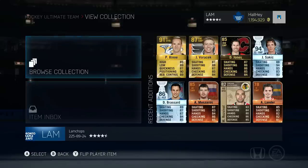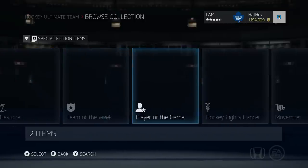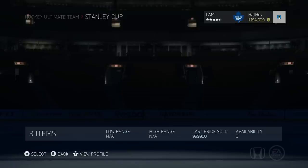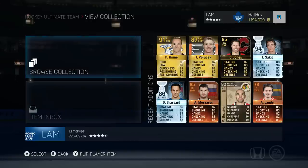Before I end this episode, I want to let you know about a huge giveaway I'm doing on Twitter right now. In my special edition items, under the Stanley Cup cards, we've got a Steven Stamkos card worth a million coins that we're giving away. If you want a chance to win, I'll post the link in the description box below. All you have to do is retweet and follow. I'll be choosing the winner and posting the results — 100% legit. This is open on all consoles: PS3, Xbox 360, Xbox One, and PS4. If you're on a different console than Xbox, I'll have to contact EA so it might take a little longer.